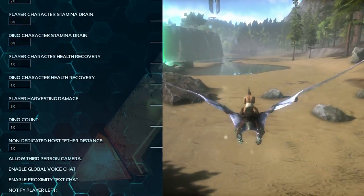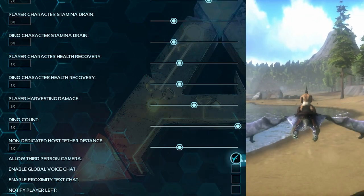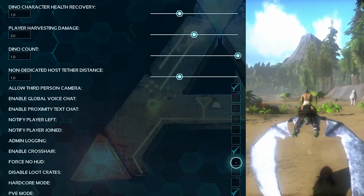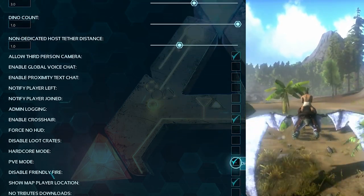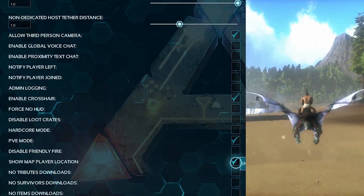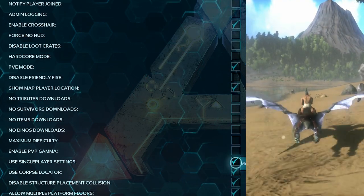I do have allow third person camera selected — if you don't have this selected you won't be able to access third person in the game. Going down here, PVE mode is selected, and show player icon location on the map is selected as well.